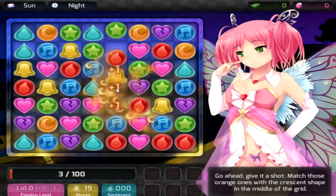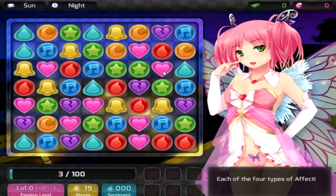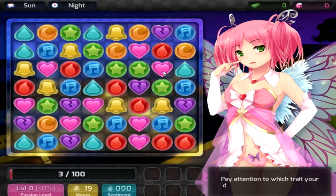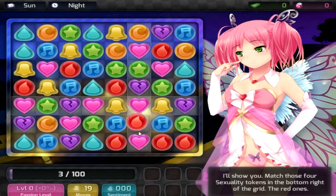There are four types of affection tokens, each representing a particular trait. The orange ones represent romance, blue is talent, green is flirtation, and red is sexuality. Pay attention to which trait your date prefers — it'll go a long way. Matching four or five tokens will get you even more affection. Now match those four sexuality tokens in the bottom right of the grid!